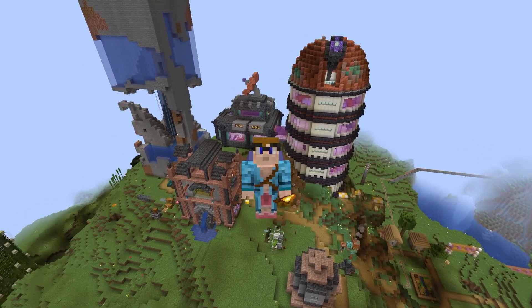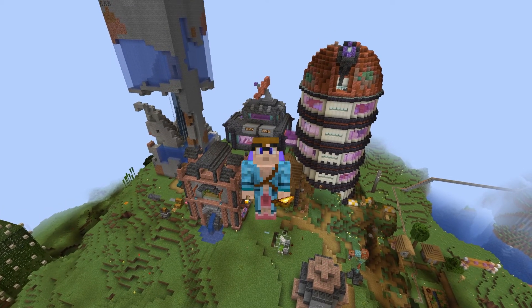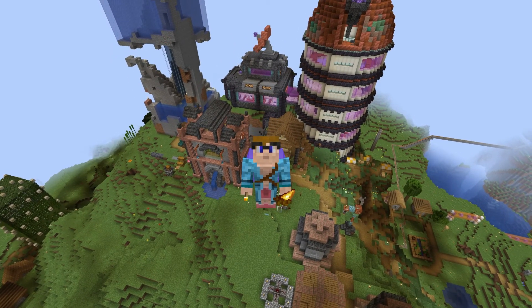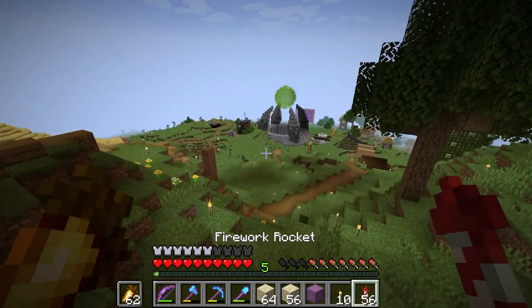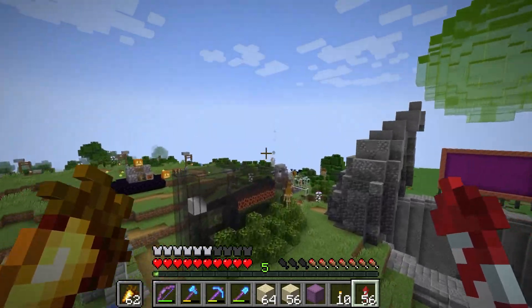I'm gonna see if Nin wants to come with me because he's online right now, so let's see if Nin is free and if he wants to come. Do you want to come on an adventure with me? I'm good with that. Alright, cool, we're going to go and see the new Mangrove Swamp.